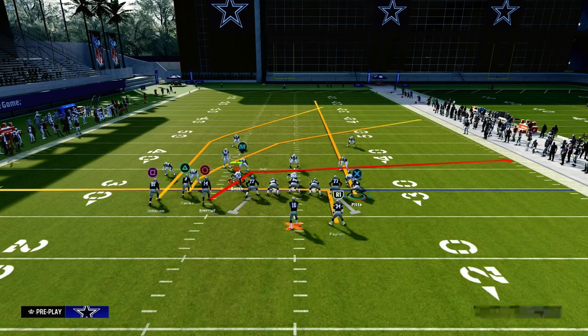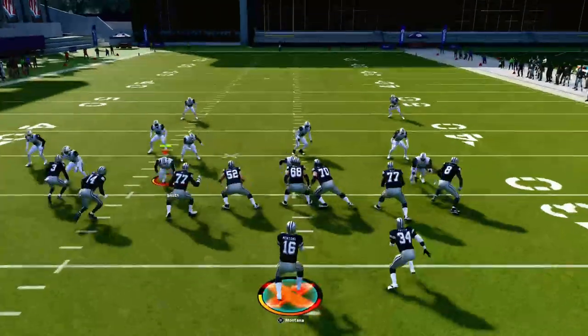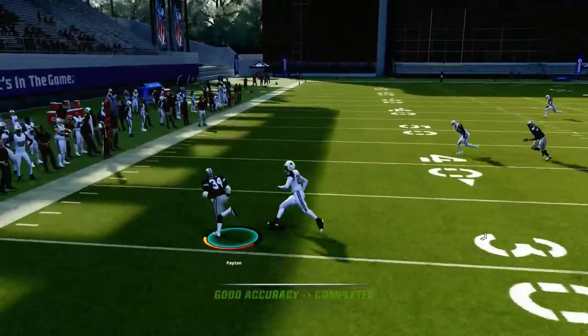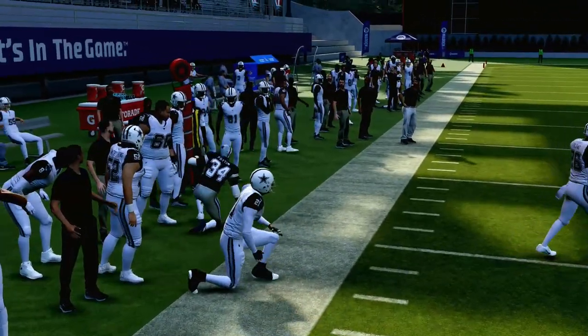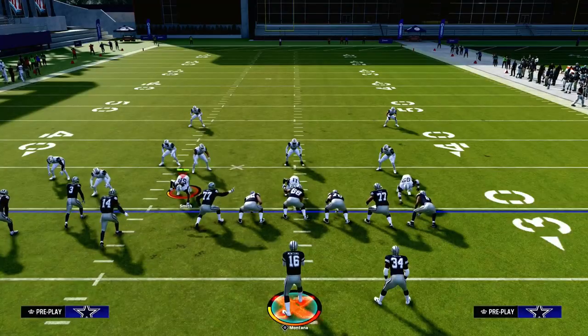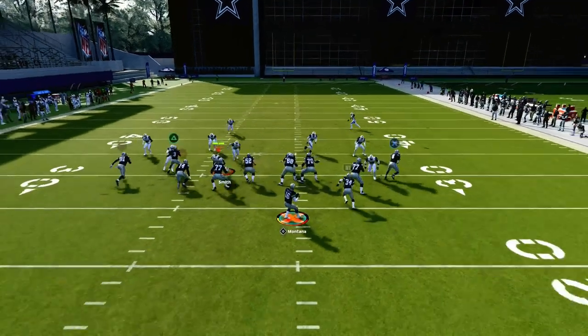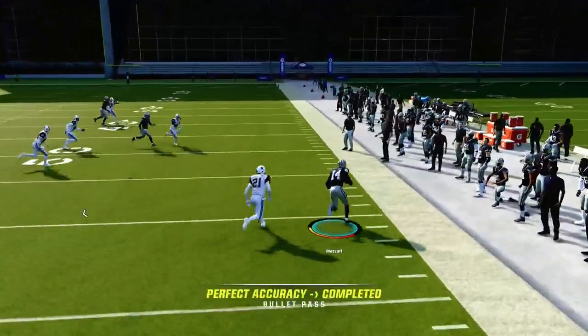We're going to streak our tight end, in route our running back, and curl our backside outside bunch receiver. Our first read on this play is always going to be this little mesh over the middle. This running back in route is actually really good at getting separation against man coverage. In Madden 24, you can justify putting this receiver on the left-hand side on a drag route.